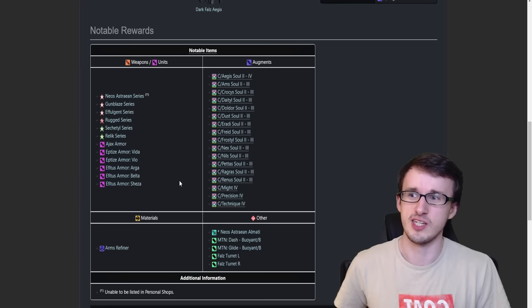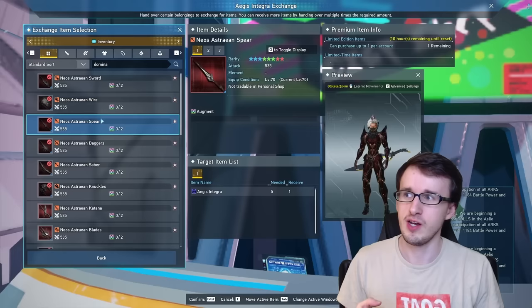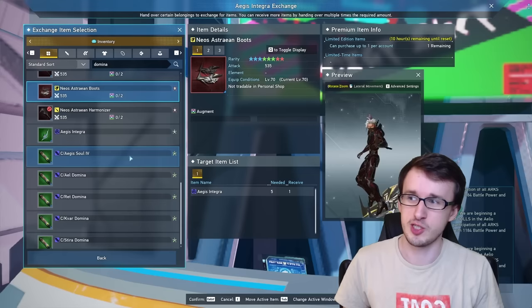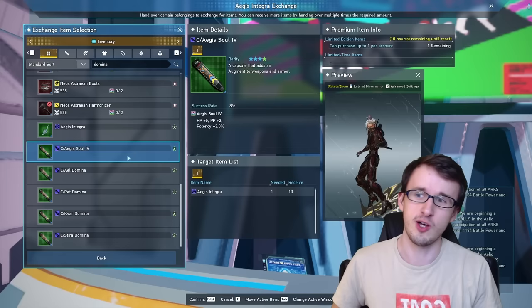There is a workaround though, which is the Item Trader NPC. There's an Aegis Integra Exchange at the bottom where you can exchange unwanted Neos Astrian weapons for Aegis Integra material. You can either use this on Neos Astrians you do want, or if you're trying to make money, you can actually exchange it for certain augments that you can sell. As mentioned before, Aegis Sol 4 on its own doesn't really sell well right now at just 2,000 Meseta.